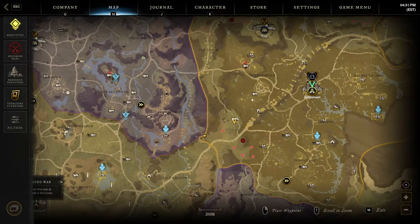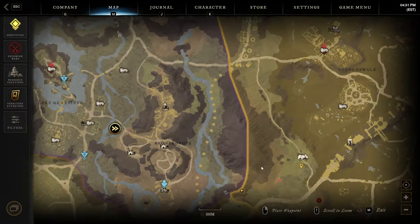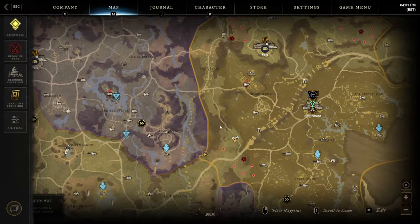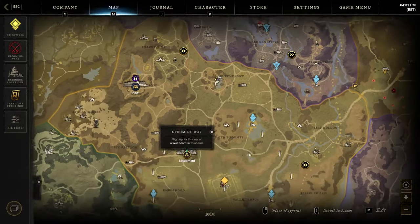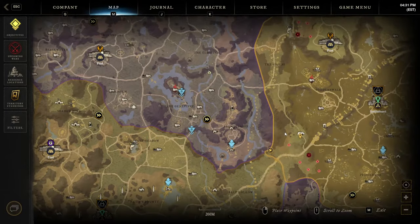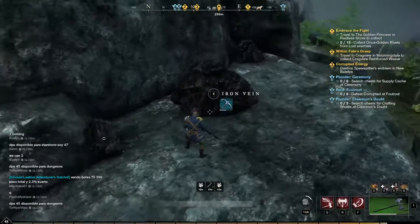I prefer this route because it's close to three settlements. When you're full of mining ores, go to Weaver's Fen village and deposit, come back and get full on iron ores again, then go to Brightwood, come back, deposit there again. When you feel like it, smelt everything into iron bars. Generally you want to do this as much as possible.